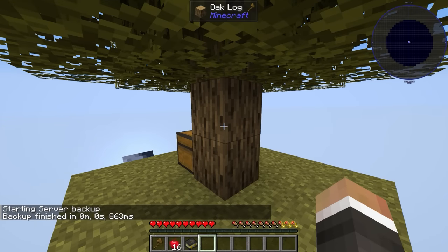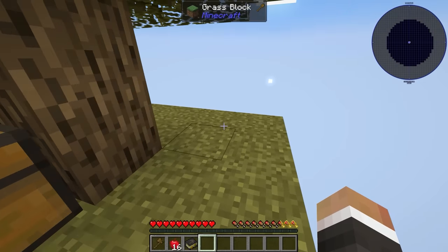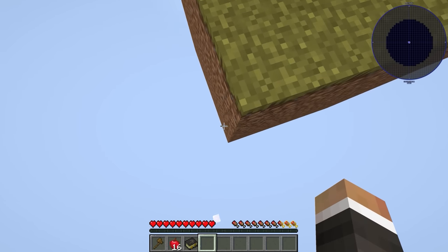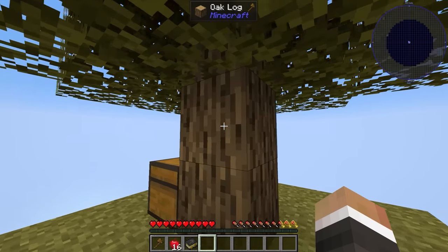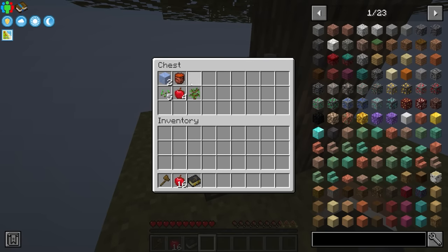This is Techopolis 2, a 1.19 questing modpack in which we start very much in the same way as other skyblocks — on a fairly large dirt platform with an oak tree in the center and a regular Minecraft chest, giving us a ceramic lava bucket, two blocks of ice, some wheat, some apples, and a spare sapling.